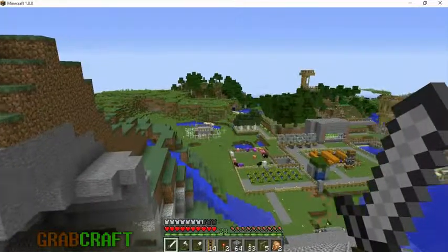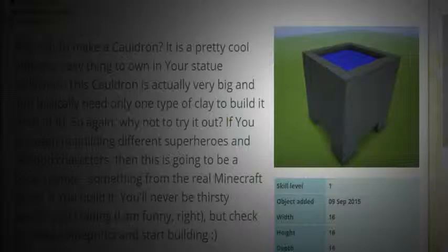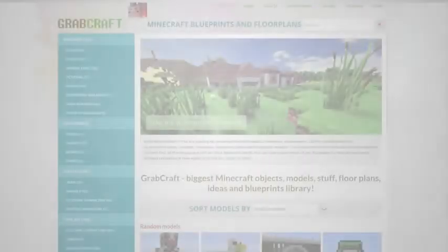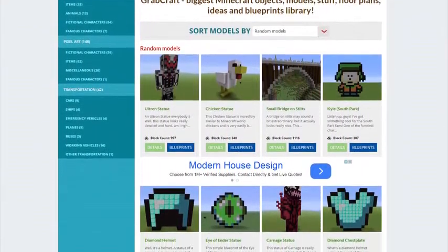You want to build something awesome on Minecraft, but not sure what? You wish you had ideas for buildings, statues, or pixel art, but are struggling to find some? Now there is a solution to your struggles. Grabcraft.com is a site for your Minecraft objects, blueprints, and floor plans.